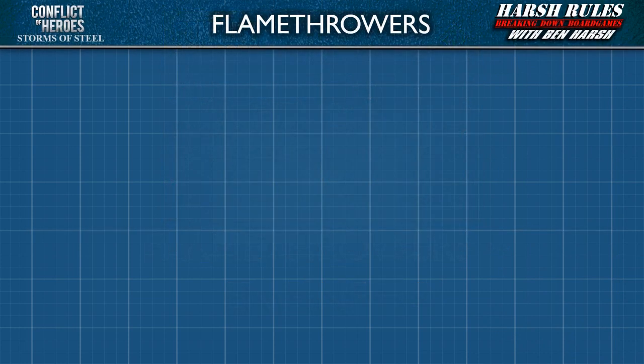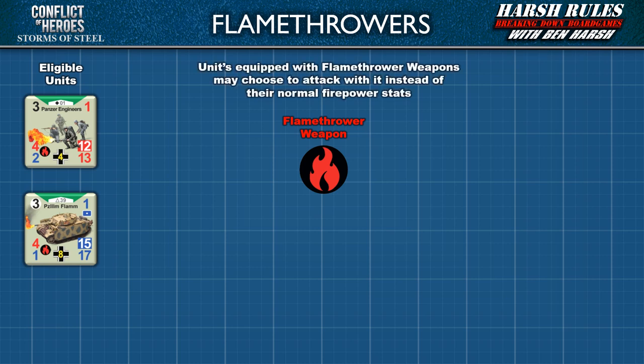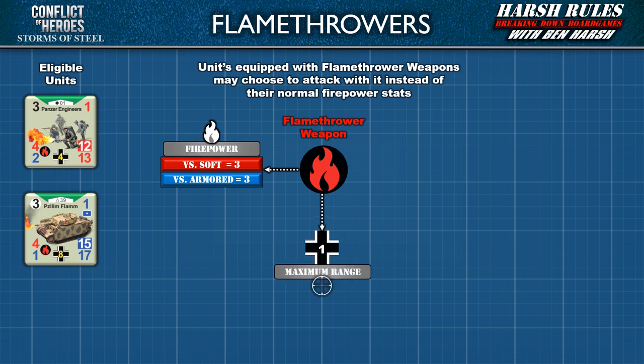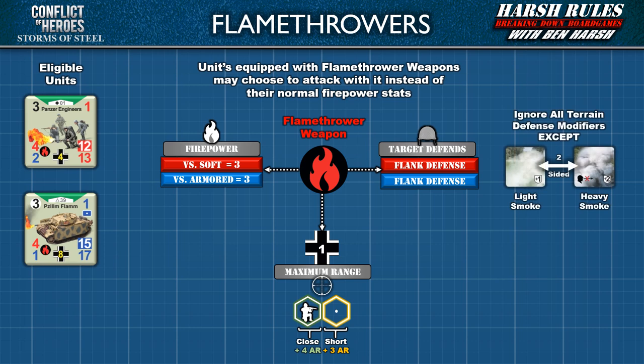Storms of Steel also includes units equipped with flamethrowers — Panzer engineers and a variation on the Panzer III tank. The flamethrower capability is identified by the flame symbol. Flamethrowers have different stats than those listed on the counter, which are that unit's normal attack ability. Units with a flamethrower may choose to attack with it instead of their normal firepower stats. Flamethrowers have a firepower of 3 versus soft and armored targets, a maximum range of 1 hex space, but do receive close and short range attack rating bonuses. Targets of flamethrower attacks must use their flank defense, and flamethrowers ignore all defense modifiers except light smoke and heavy smoke. Any hidden units attacked by flamethrowers are immediately revealed.